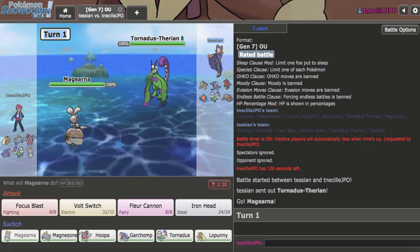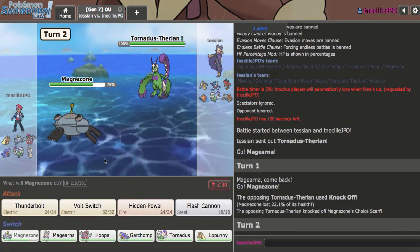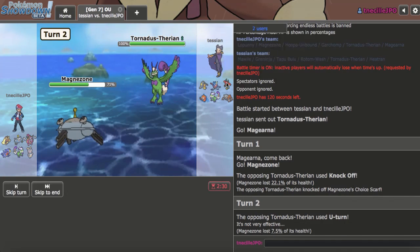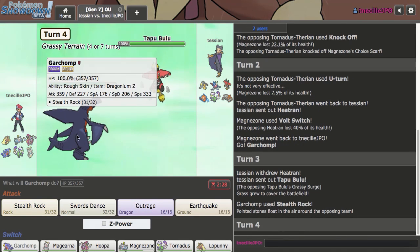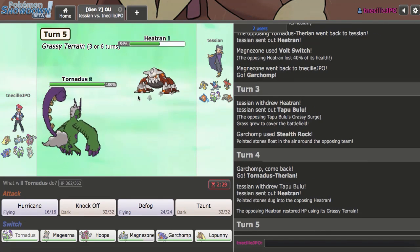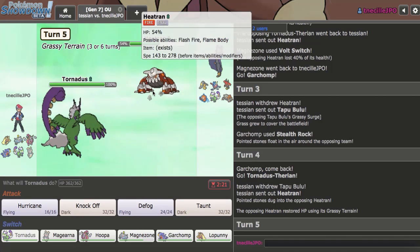Protean Greninja is such a problem. I'll lead off here with Magearna into Tornadus. Damage on this is great — as much as I hate taking a Knock Off turn one, I can't risk that. This could be Z-Fight, but I'm just going to stay in and Volt Switch here. They're U-Turn. Heatran or Bulu are their plays. Heatran is the play — that's an offensive Heatran too. So here I get up my Rocks. They go Bulu — interesting play, I guess they're not expecting Z Stone Edge.